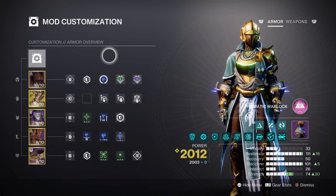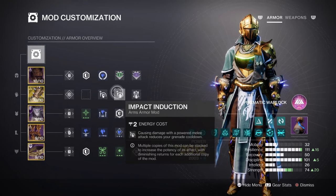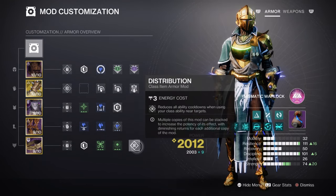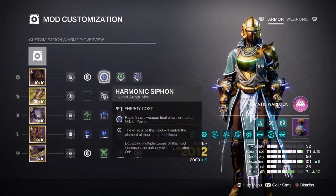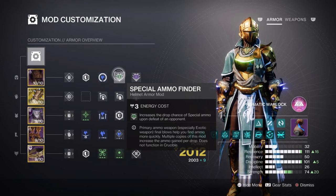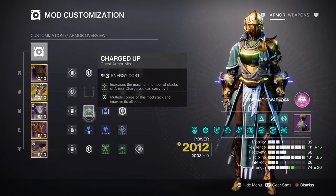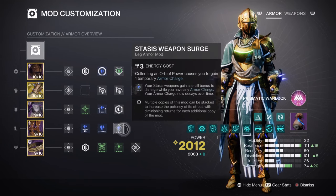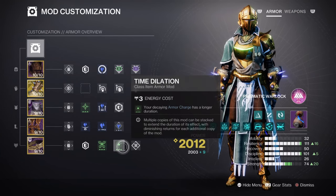This brings us to the additional mods recommended for buffing our key stats: Momentum Transfer x2 for a 17% melee buff, Impact Induction x1 for a 12% grenade buff, Bolstering Detonation for a 12% class ability buff, and Distribution for a 4% all-ability buff. Additional mods include: Stasis Siphon for generating Orbs of Power via Stasis weapon kills, Special Armor Finder, Heavy Armor Finder, Reserves and Scavenger mods for heavy weapons, Charge Up x1 for increasing maximum armor charge stacks by 1, Stasis Holster for auto-loading Stasis weapons when stowed, Stasis Weapon Surge x1 for a 10% Stasis weapon buff, and Time Dilation for reducing armor charge decay time.